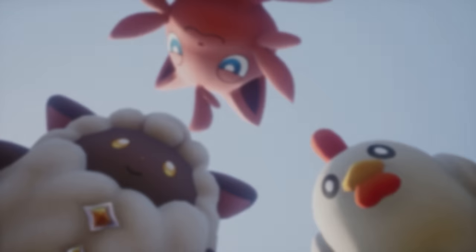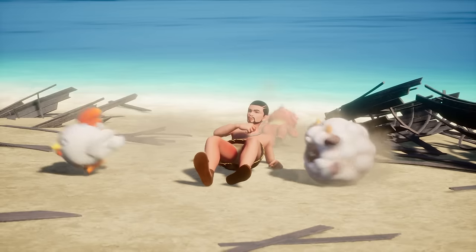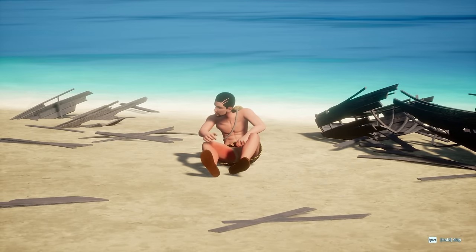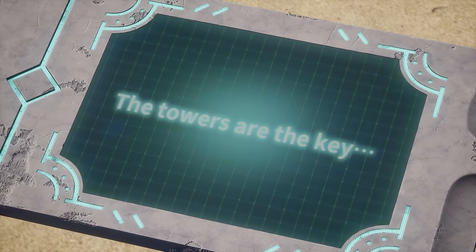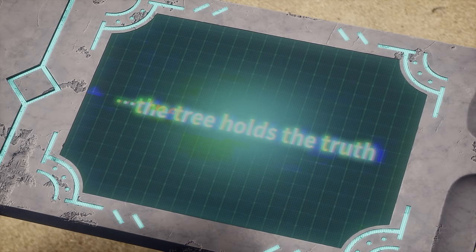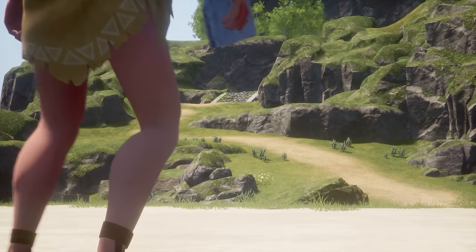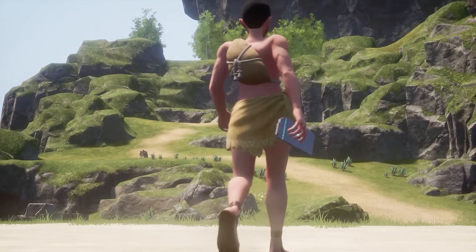It is time to start our epic Palworld adventure. Our character wakes up on a beach surrounded by strange creatures. We do notice a strange-looking tablet right in front of our character with some very interesting text: 'The towers are the key, the tree holds the truth.' This massive tree can be seen from most areas of the map.